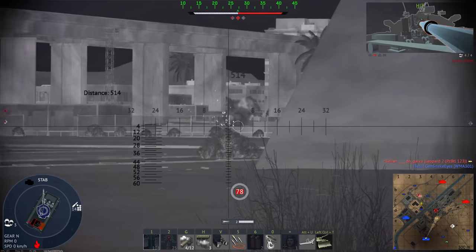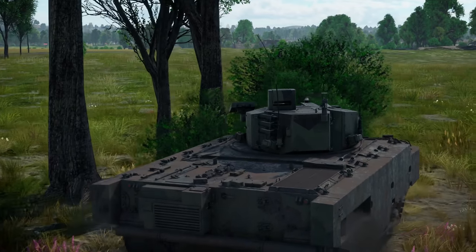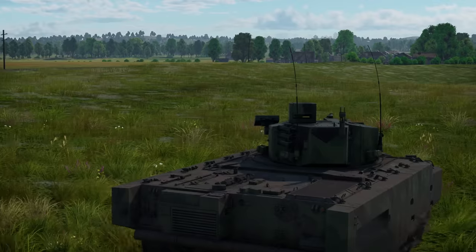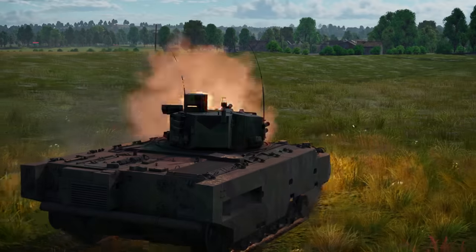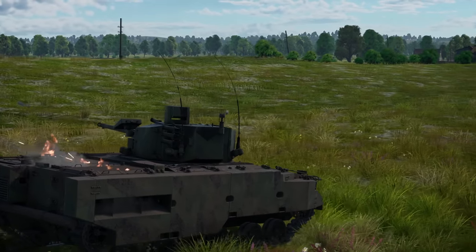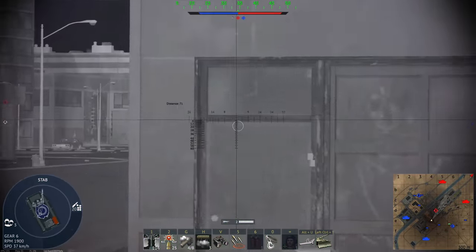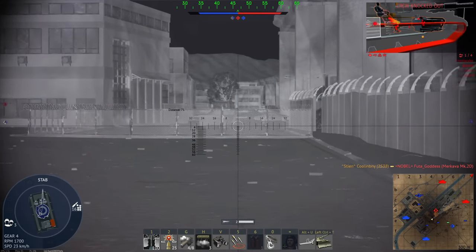For mobility, I give it a 7.5 out of 10. The 2S38 has fantastic mobility from a relatively powerful engine combined with relatively low weight, giving it a power-to-weight ratio of 23.25 horsepower per ton — great among Russian light vehicles. However, vehicles it was based on, like the BMP-3 and BMP-4, have between 10 and around 40 percent higher power-to-weight ratio. Regardless, the 2S38 is still plenty quick and will be able to skirt flanks or capture control points nearly as well as any other vehicle it faces.